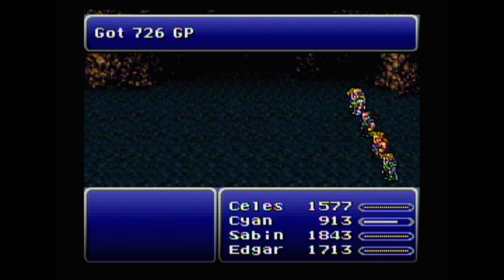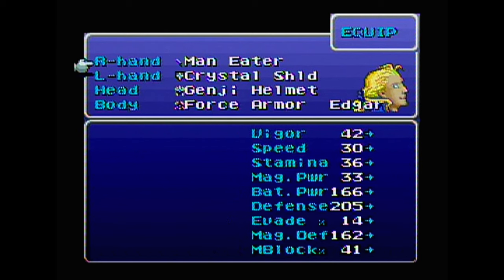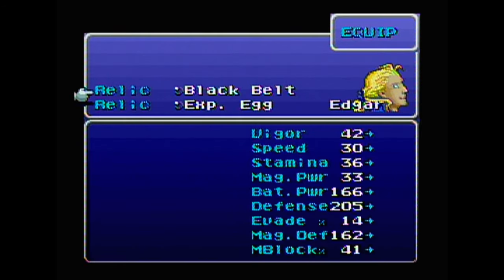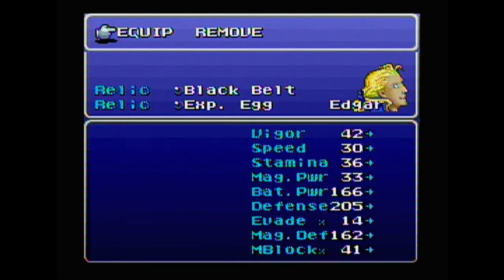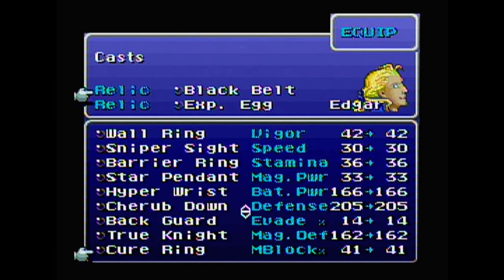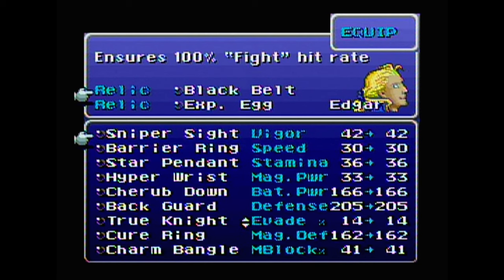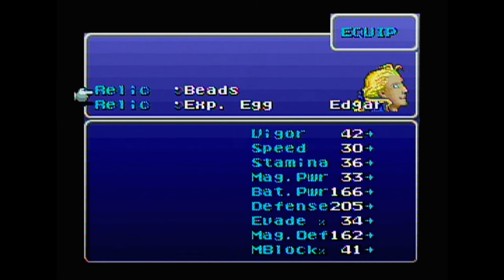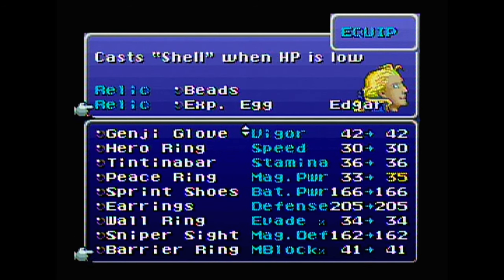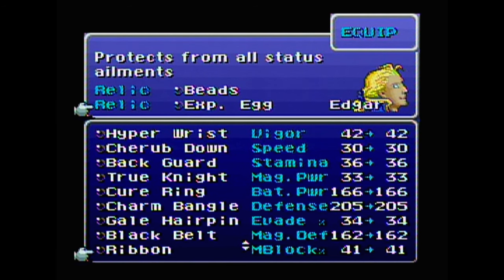I'm not impressed with the Gold Lance, but it's there. He's got the Experience Egg right now and I can put that on somebody else. Let's see — how about he gets the Beads and a Ribbon, why not?